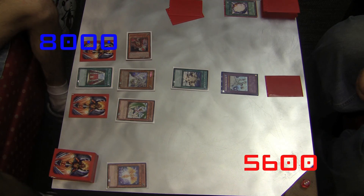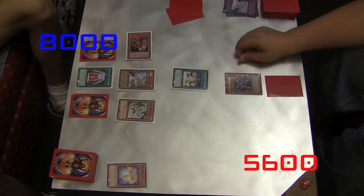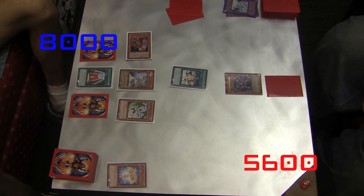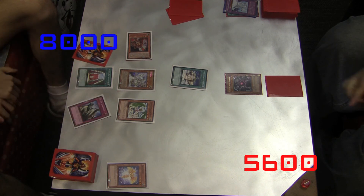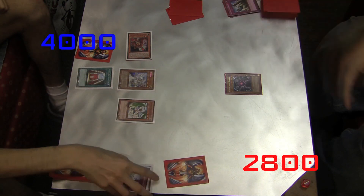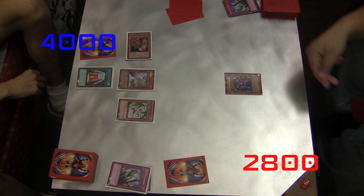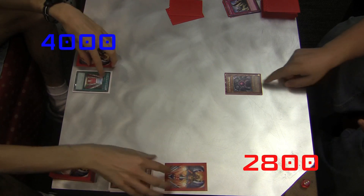I'm deciding what to do — attack, use Super Polymerization, fuse? No — I'm going to tribute for Caius, the Shadow Monarch. Caius's effect takes place and I remove Sanctuary in the Sky from play. He tries to Solemn Judgment that, but I Solemn Judgment his Solemn Judgment. After all that resolves, Absolute Zero's effect takes place and blows up everything on my opponent's side of the field.